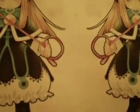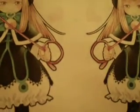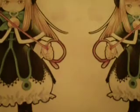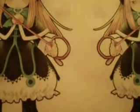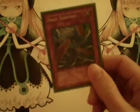Mirror Force, Torrential Tribute, Call of the Haunted, Solemn Judgment — another good control card. Bottomless Trap Hole — good control and just obligatory in this format I think, just like last format. Two copies of Divine Wrath, an especially effective card in such a monster-heavy environment. And last but not least, one copy of Dust Tornado.